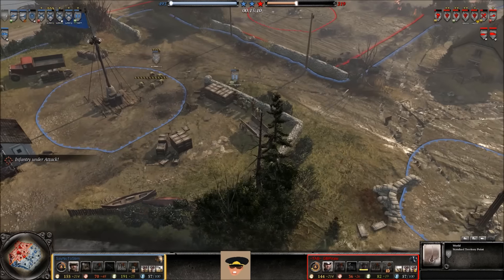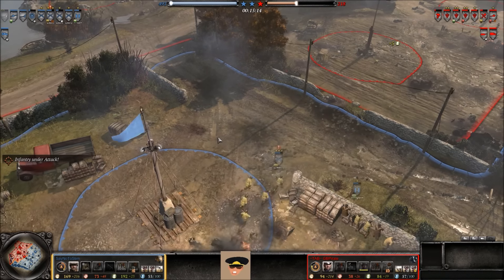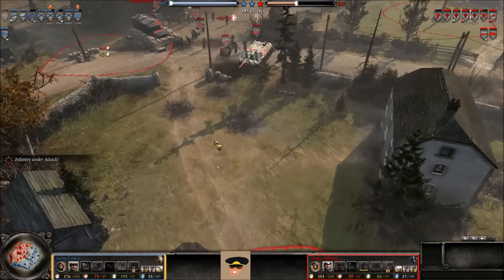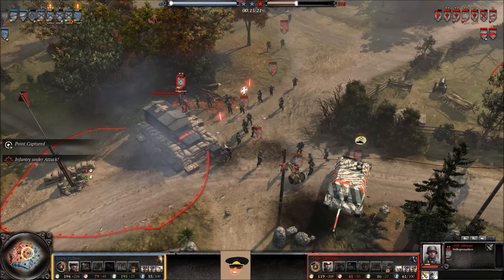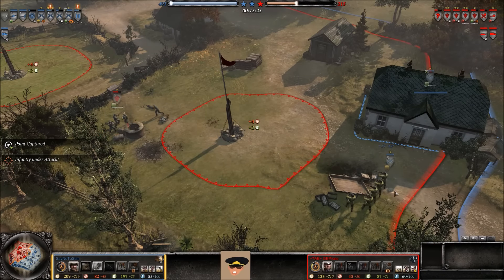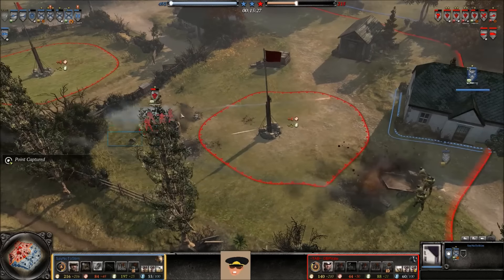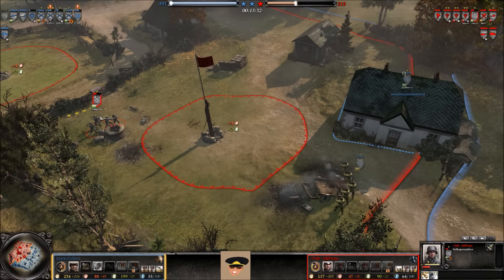The Fallschirmjägers try to take that territory point. Down at the bottom, the ISG almost hits the mine-laying riflemen — would have been very fun to watch. Three Fallschirmjägers are reinforcing and healing up, and need to move out quickly to take back some territory. Two riflemen over here trying to deal with one Fallschirmjäger — that's not going to work and they'll have to retreat very soon.